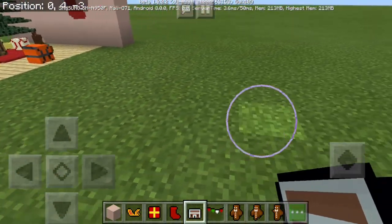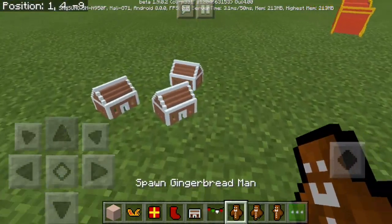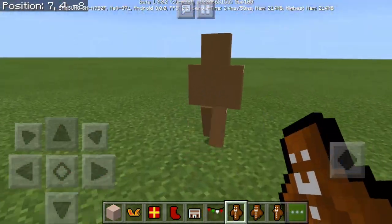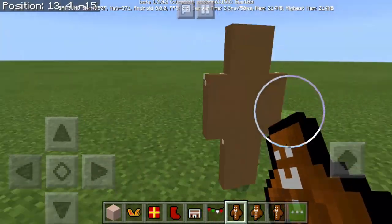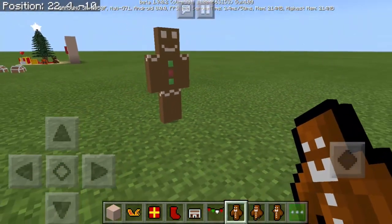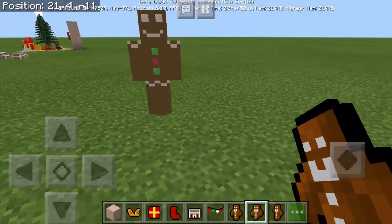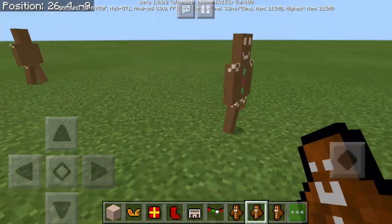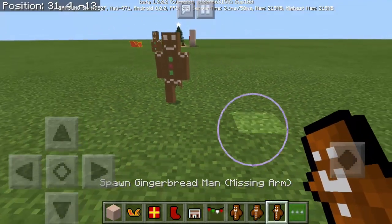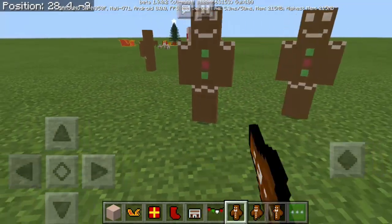Next we have the gingerbread house — it's so small. I wonder what will happen if we're going to spawn gingerbread men. Oh, they're so big and they're moving! Hey gingerbread, it's so thin — just like the real gingerbread. So we have different gingerbread variants: one is missing a leg — oh my goodness, someone ate your leg — and we also have one missing an arm. So maybe I just need to spawn the normal gingerbread.